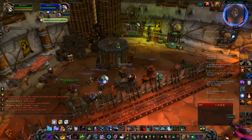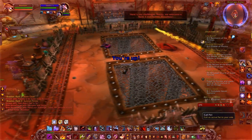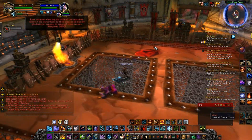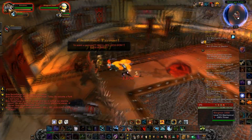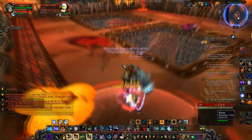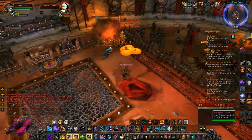So the fight basically goes as follows: Blingtron is going to be on one side, a Tesla Coil is going to be on the other side. The little adds are going to spawn out of the gold pile next to Blingtron 3000 — they're going to be called Blingtron 2000. You take those adds and you create a chain from Blingtron 3000 to the Tesla Coil. Even though it's all this electric stuff, you just have to watch out for the bombs from Blingtron.